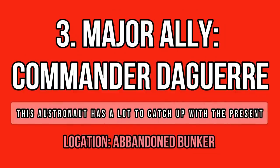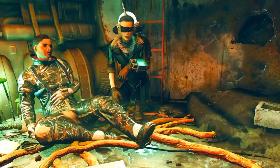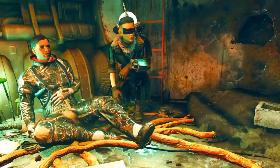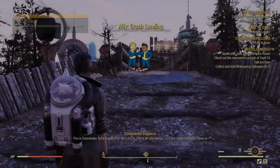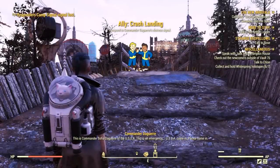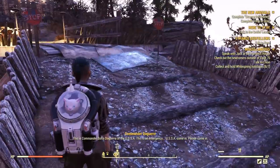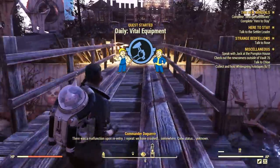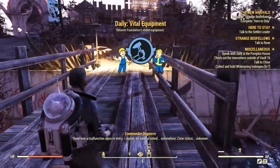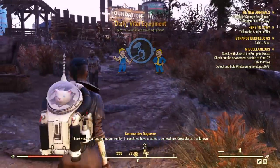Now let's go over the major companions, starting with Commander Daguerre. For major companions, you receive a quest to recruit them first, and it's really not as easy to get them on board compared to the minor allies. You can start her quest by visiting certain regions of the map — the Mire and/or the Savage Divide regions seem to trigger it. I was questing in the forest and this quest never triggered, but as soon as I visited the Foundation in the Savage Divide, I received her signal and the quest started.